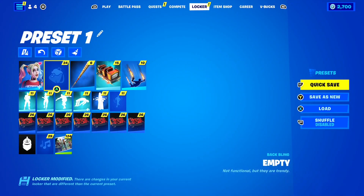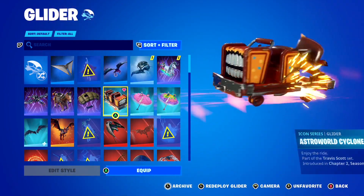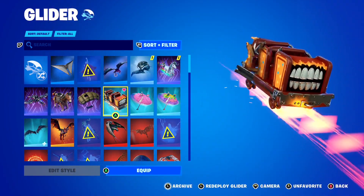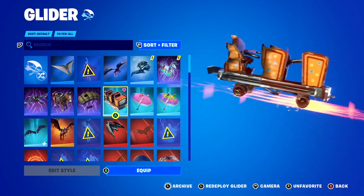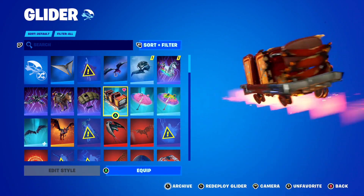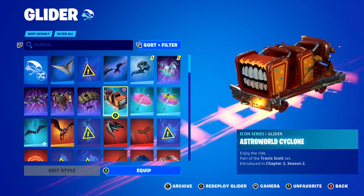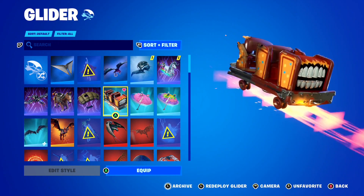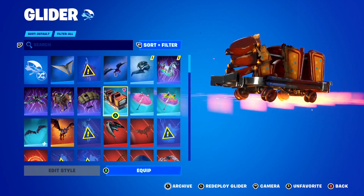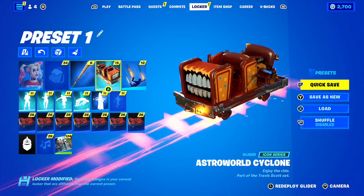If you attended the Travis Scott concert in Fortnite, you would have received the Astroworld Cyclone Glider for free on your account — a free glider reward available to everyone who attended. Even though I don't have the skin currently, I'm super happy I've at least got the glider on my account, which shows I was actually at the concert. Let me know down below if you also own the glider on your Fortnite account.